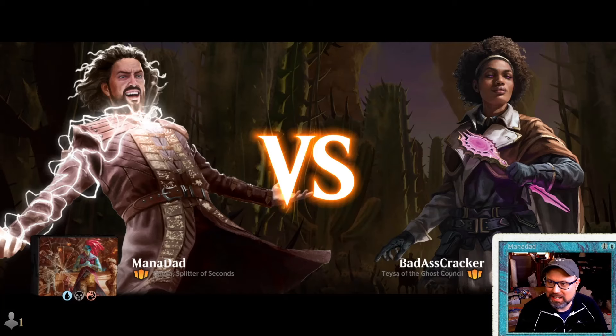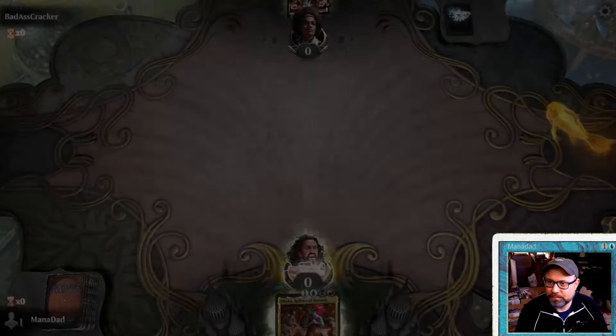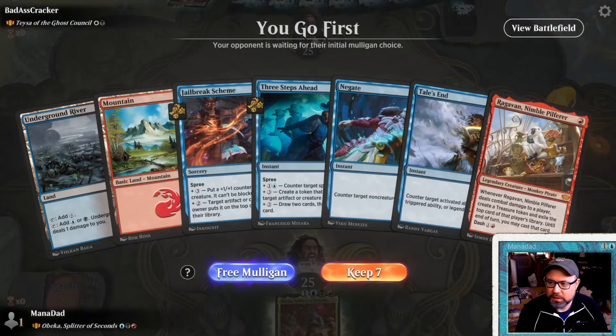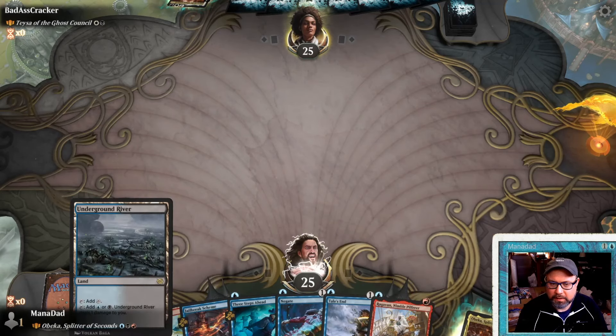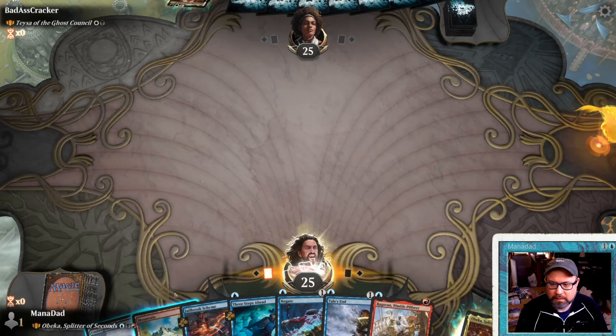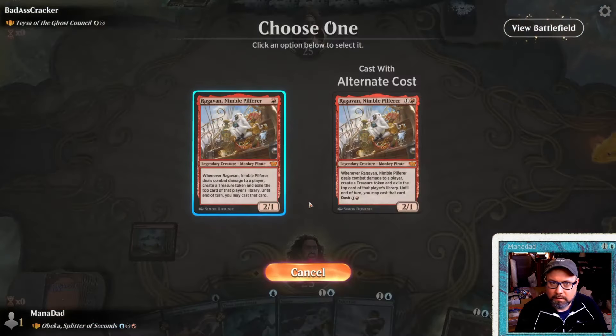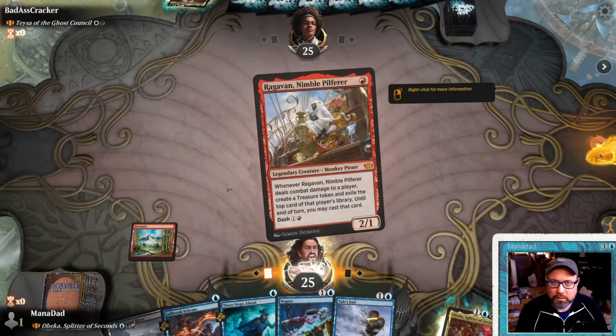The Brawl Builder Challenge event doesn't seem to have started yet, so we'll just play regular Brawl. Opponent is on Teysa of the Ghost Council. We got Ragavan in our opening hand. Checking for removal.